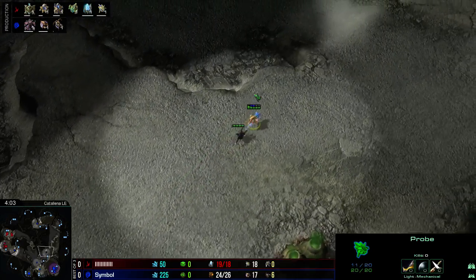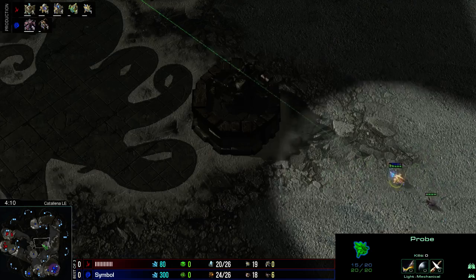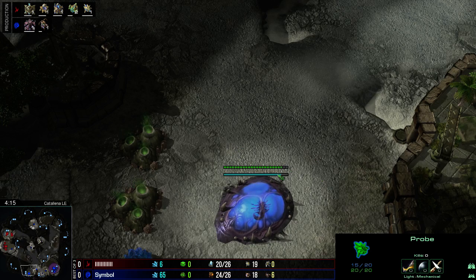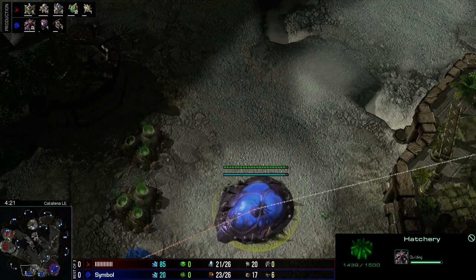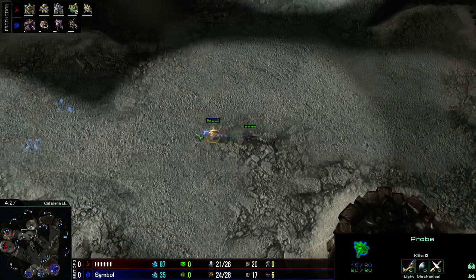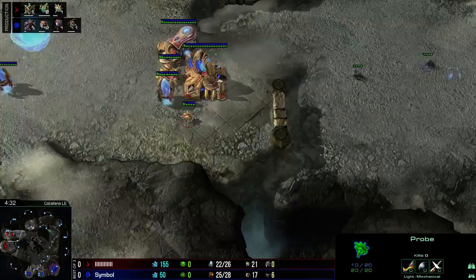Everything is looking perfectly fine. The pylon gets picked off, the natural hasn't been taken just yet — it should be in a moment's time. The queen is heading towards that third base location, because it's kind of important to get the third saturated or get the creep going. This is normally the base that will be attacked first, so you want the static defense there, or the abilities to defend there as fast as possible — and creep makes that easier.